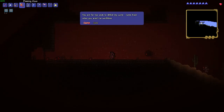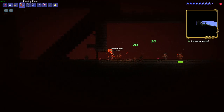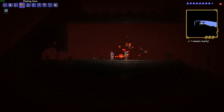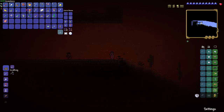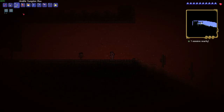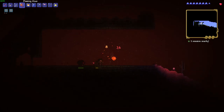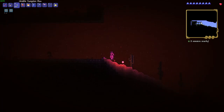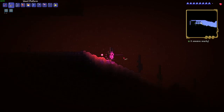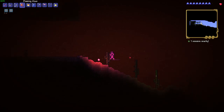God, he is sexy — look at this. Moon Lord is a Hardmode post-Lunatic Cultist boss. It is the final boss of the desktop, console, and mobile versions of Terraria. The Moon Lord can be spawned by destroying the four Celestial Pillars or by using the Celestial Sigil in any world where Golem has been defeated. In both cases, it will spawn one minute after the status message 'Impending doom approaches' appears. The screen will then darken and all objects and walls will shake back and forth five times, becoming progressively more intense until the Moon Lord spawns.